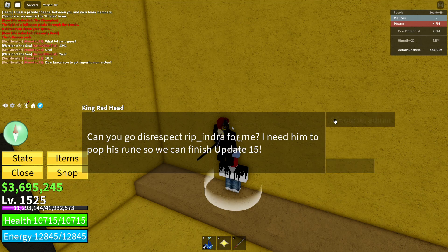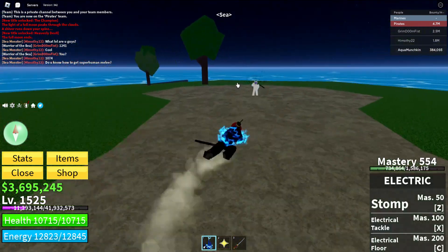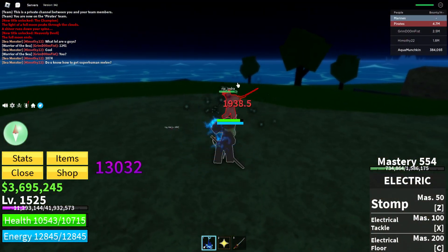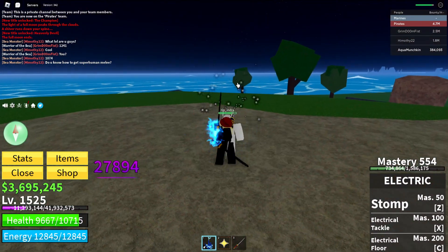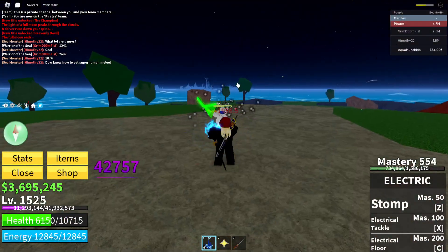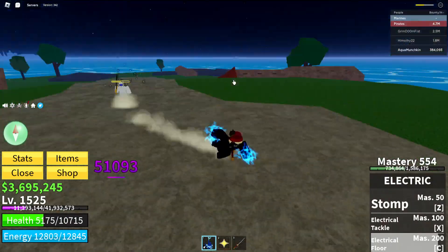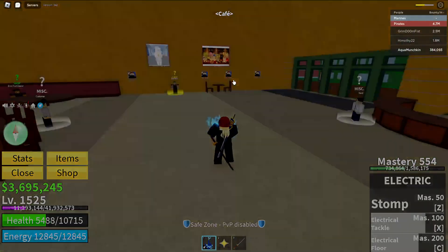Pop his rune so we could finish. Let's begin. Alright, so now I have to beat up Indra. Shouldn't be too hard — Indra's not that strong. Punch him to death, or if you're like me on my first try, you struggled. Beat him up and do this. And you beat him.